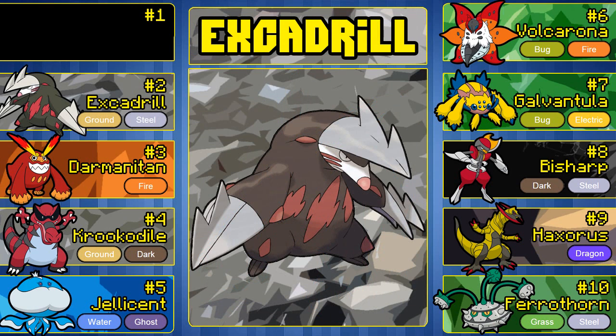Coming in at number 2 is Excadrill, and Excadrill deserves its place in the Uber tier. I remember it and Blaziken were the only non-legendary Pokemon in Ubers in Gen 5. Even if it got knocked down, it can be a giant threat with Sand Rush as its ability. Not only that, it's got an attack stat to boot. I believe it's physically defensive — you can train it in Defense or Special Defense. It's also a very good Rapid Spinner, though I use mine for all-out attacking in sand. It's a multi-purpose Pokemon — defensive, attacking. Its design is really cool, and Clay is an awesome gym leader who deserves Excadrill as his ace. Excadrill deserves number 2 on this list.